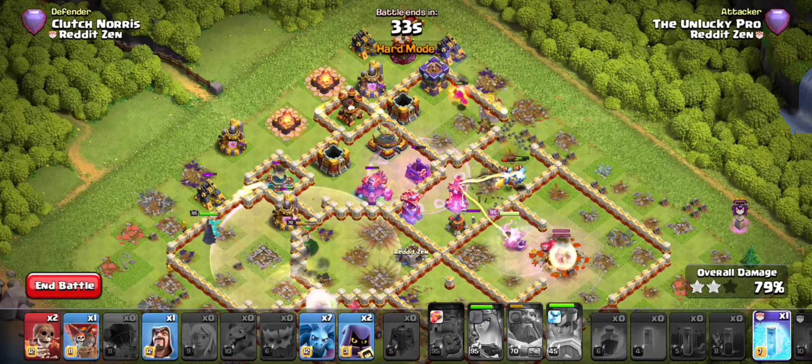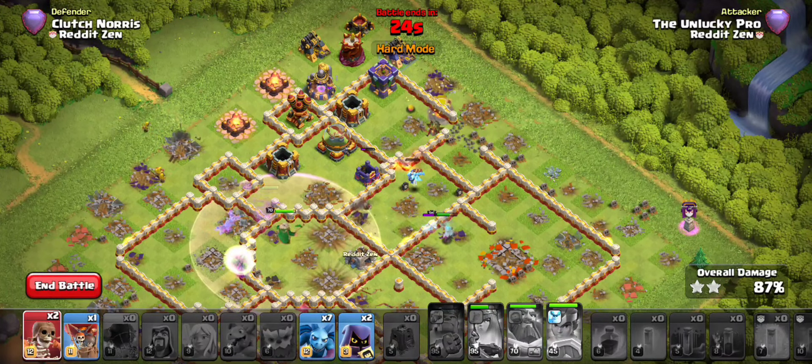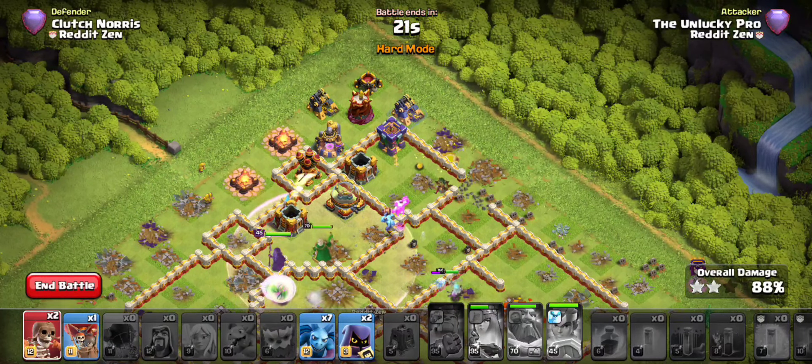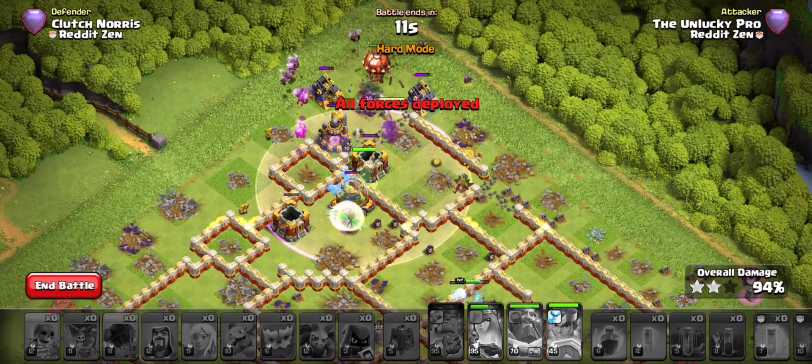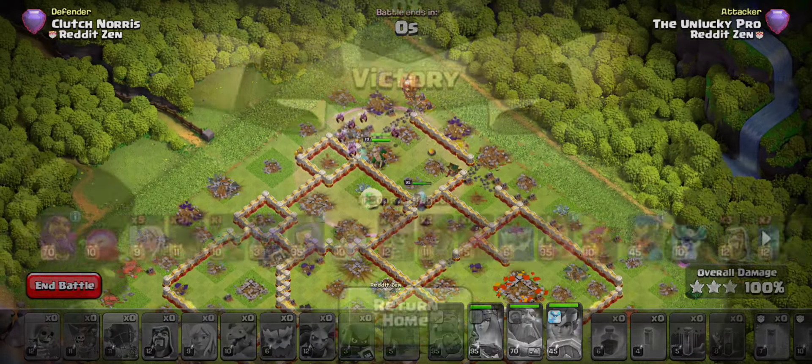I'll save my rocket spear for this back-end rage tower, then pop the royal champion's ability so she can help out with the entire rage area and keep cleaning up behind her. It'll come close but the royal champion and warden charge should clear most of it. Hard mode is meant to be hard and we still manage to get it down — I'm talking to you while executing this and it still just works. The plan: warden charges the core, queen charges the town hall area, siege barracks support the king entering further up, and royal champion cleans up the side.